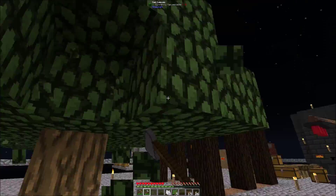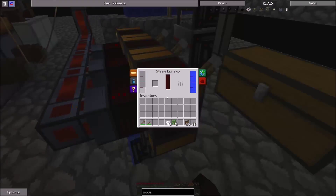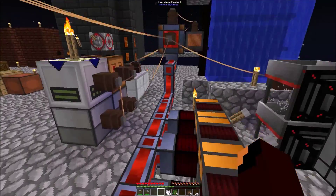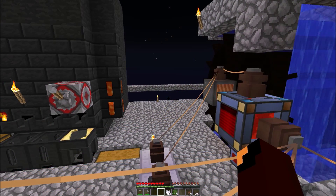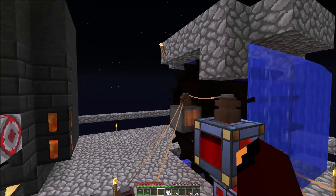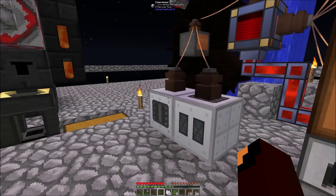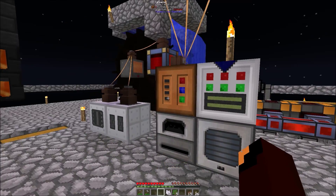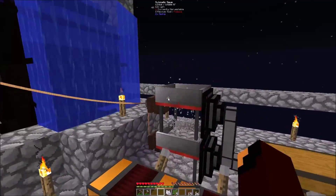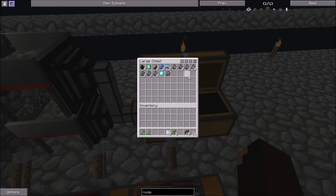I'm going to start chopping down some trees because I need some charcoal to run my Steam Dynamos, which I changed out. I've actually done a lot since the last episode. I've got the water wheel set up, some energy set up, some compressors, a furnace, all this good stuff. I've got some auto sieves set up, sieving some gravel to see if I can get some more gold.